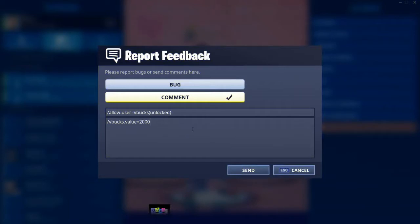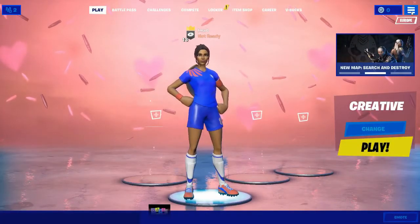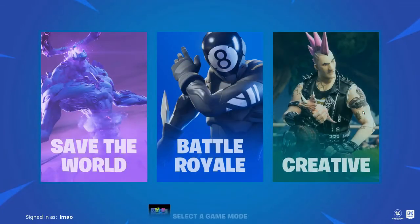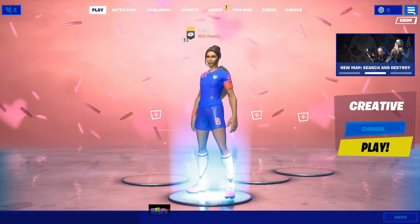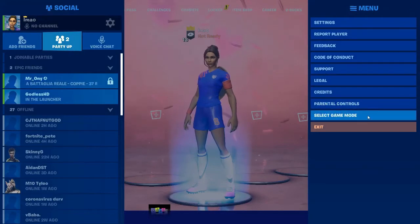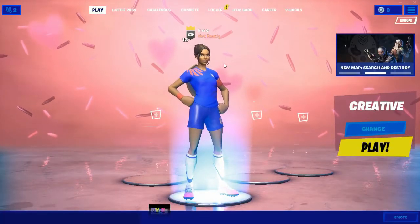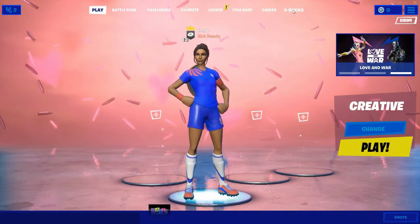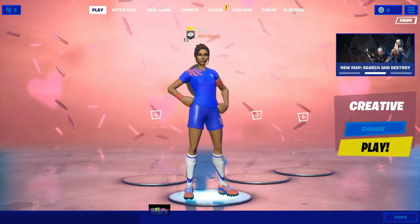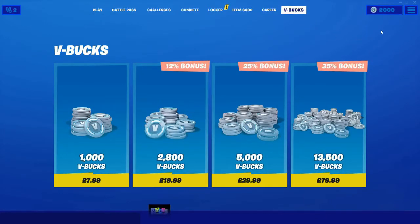Once you've typed everything in the feedback box, simply press Send and then Confirm. Click off, then go to the three bars, select game mode, then press Creative. After that, press the three bars again, select game mode again, then go back to Battle Royale. At this point I still have zero V-Bucks, but I'm going to press the V-Bucks tab — three, two, one — and boom.